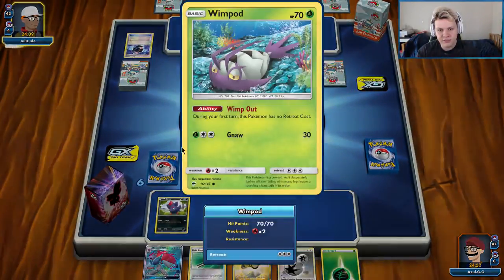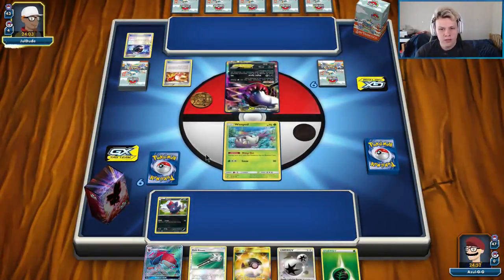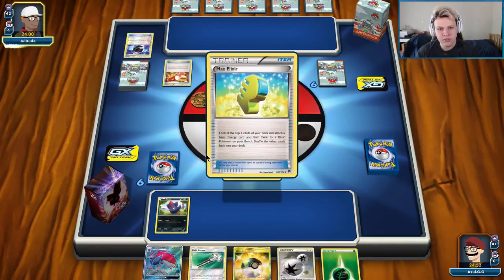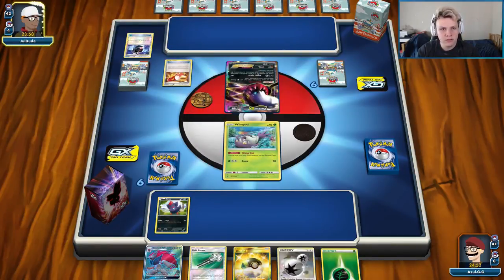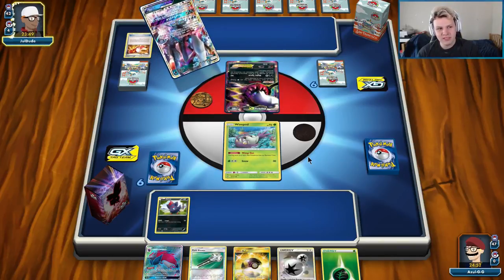We got the Turn 1 Grass Energy, which has always been super nice to get Turn 1 with Zoropod in Expanded. We should be able to look to maybe do an early GX attack with the Glissapod. I forgot what the name of Glissapod's GX attack is — I'll have to check when I search my deck.